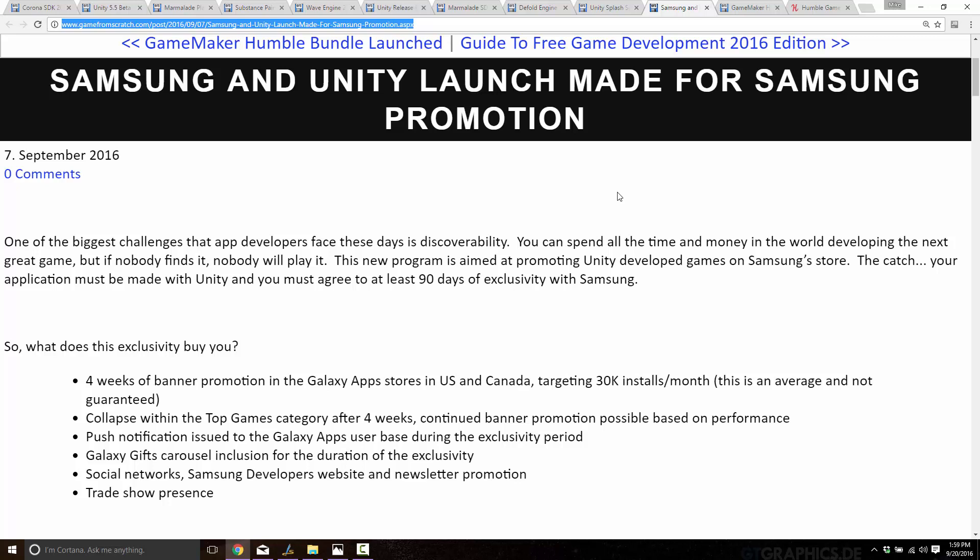One thing that's very common among Android or iOS developers is to do a very limited release of their game to start — release it in just, say, Canada, so you can have a smaller audience testing it to make sure everything works out right, and then do a broader release after the fact. You can almost look at the Samsung App Store promotion as your way of doing that — this is where you get the kinks out.